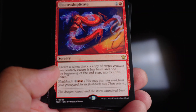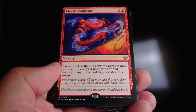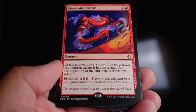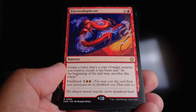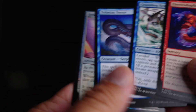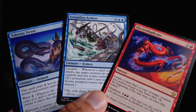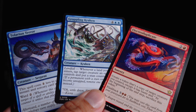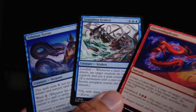I wasn't sure how good Electroduplicate was going to be, but it did really well. For three mana — two and a red — at sorcery speed you create a copy of a target creature you control. It gets haste and at the beginning of the next end step you sacrifice it. It also has flashback for two and two red. What was great was having the Tiller and Terror and the Grappling Kraken on board — electroduplicating them won me the game a lot of times. That was a really big surprise for a lot of people.